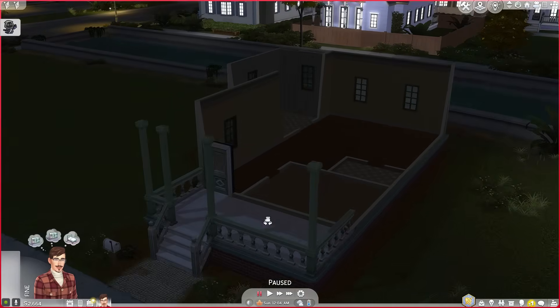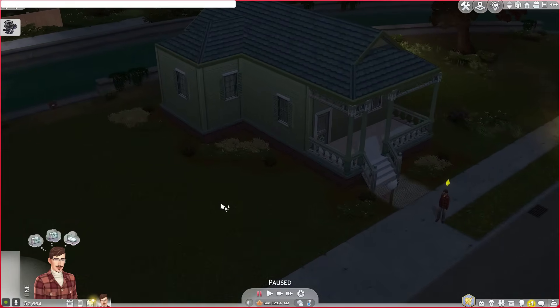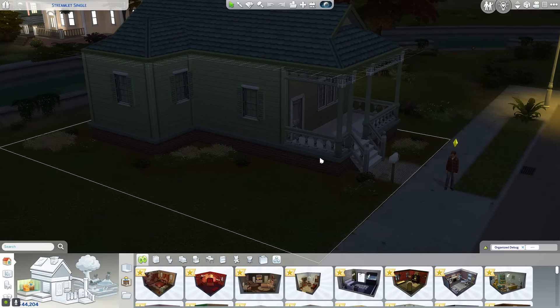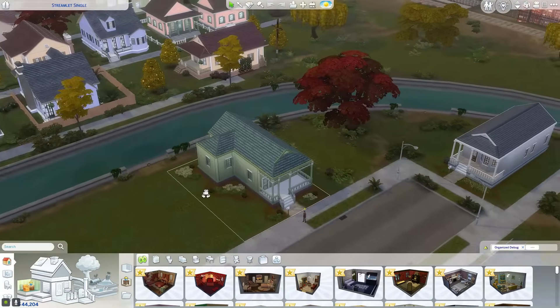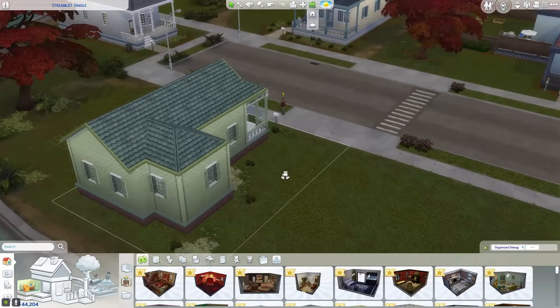We're in the house. I chose to make it unfurnished just to make my life a minuscule amount easier. I'm going to go into the console and set our money to 44,204 simoleons — that's the amount we'll use to renovate. We may get some money back, but I'll try to use what we have. It's going to be a little gloomy — we're in autumn. First things first, I'll get rid of the terrain paint.